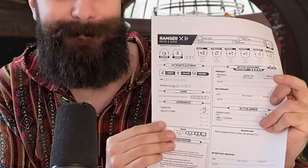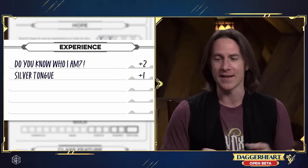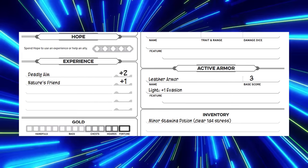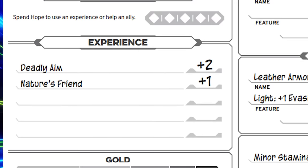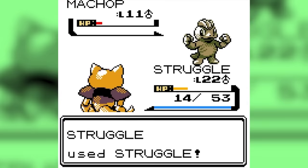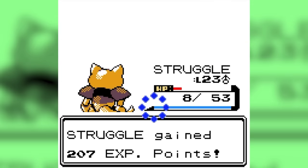Honestly though, the only thing these character sheets actually failed at was explaining experience. Experiences are supposed to work kind of like skills in D&D, where you spend one hope to add a plus one or plus two on a check relevant to your character's backstory. You can decide what your character's experiences are, giving you some creative control. On the pre-made character sheets, they just list some experiences like 'nature's friend' and don't actually tell players what that means or how to use it. Experience in Daggerheart also has nothing to do with traditional RPG experience — like XP for defeating a monster — which only makes it more confusing.